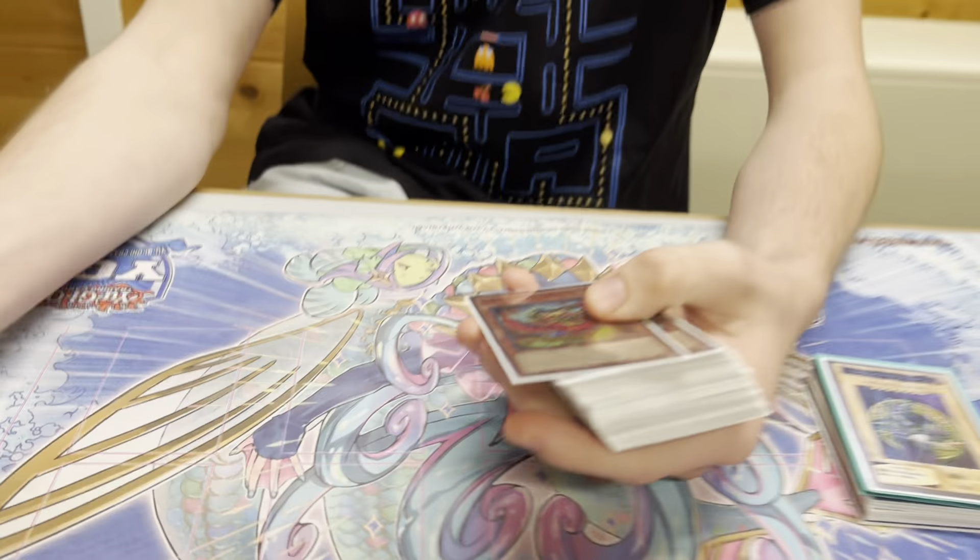What is up YouTube, Chaz here, and today I'm here with Jonas. Jonas, you went first place — with which deck today? We played Fire Kings with the new Snake Eyes and the Princess. Yes sir. Yeah, get ready for these cards, they are broken. All right, let's go straight into it.